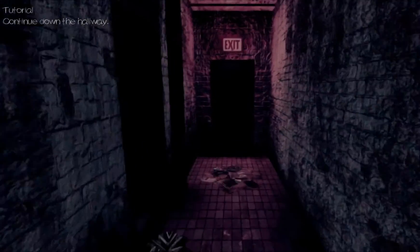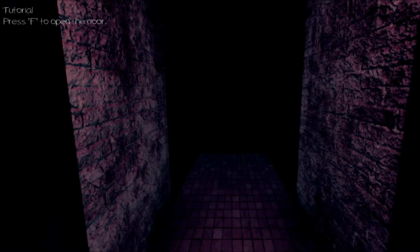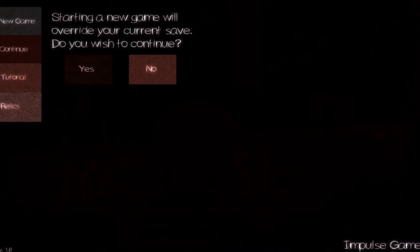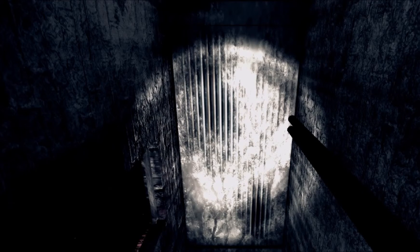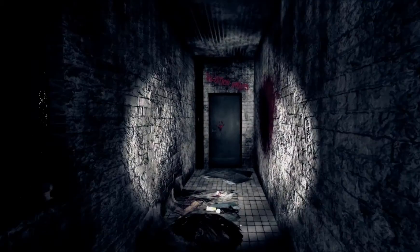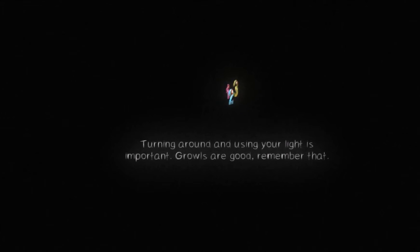Continue down the hallway. Press F to open the door. Perfect.